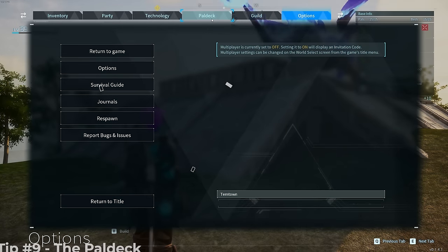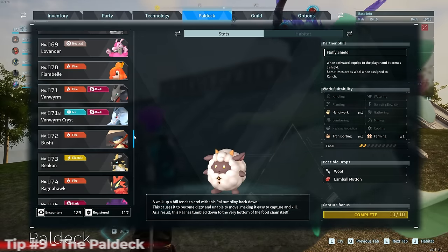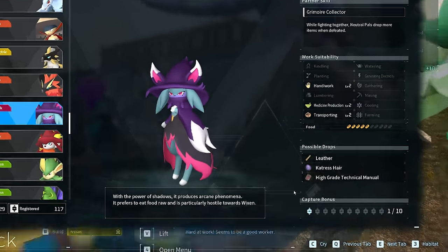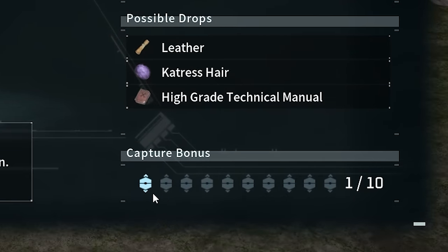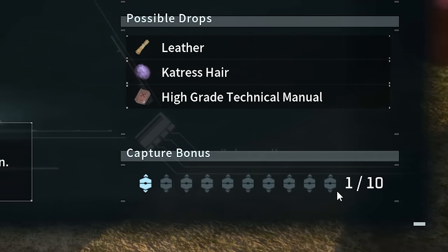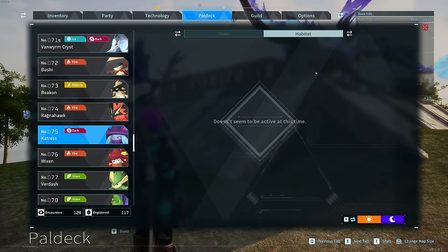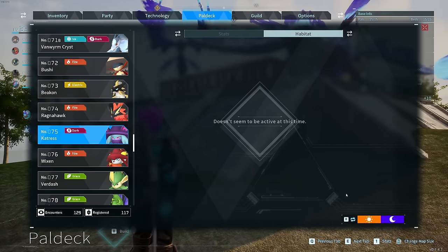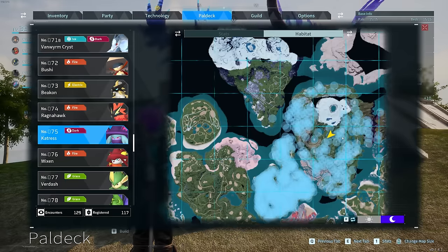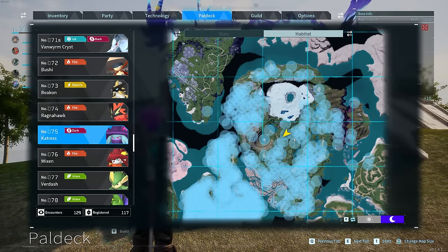One feature I've neglected is the PAL Deck. In it, you can see your capture bonus — capturing 10 of a specific PAL gets you an XP bonus. You can also check a PAL's habitat, and in the habitat box, select day or night to see every specific location where that PAL can possibly spawn.